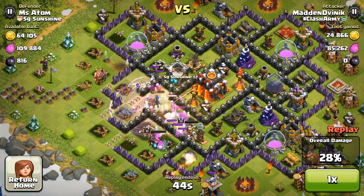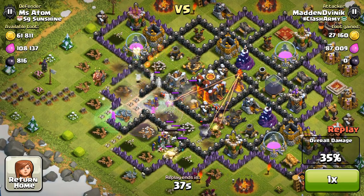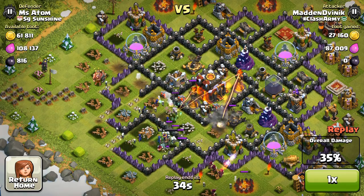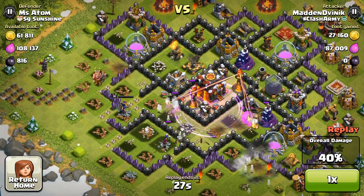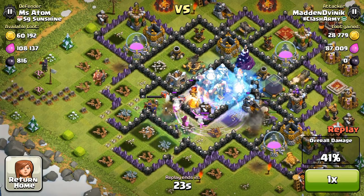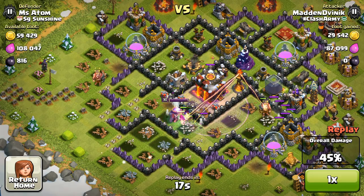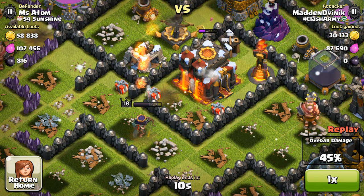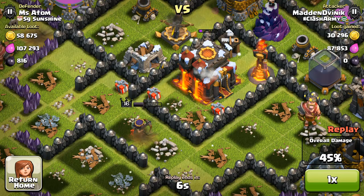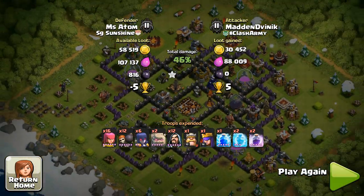We're clearing the path towards the center. Hopefully the Archer Queen heads back towards the town hall — the Barbarian King seems like he'll go around and take out a few defenses, which is also useful. I drop a rage spell hoping to redirect the Barbarian King. The Archer Queen takes out the inferno tower. A few wizards are left but the multiple-target inferno kills them off. We have a breach to the center with no rage spell left. The Archer Queen's health drops way faster than the town hall falls, and she dies — 46%. Lesson learned: save some archers.